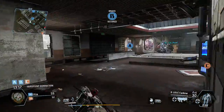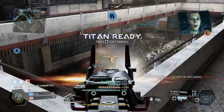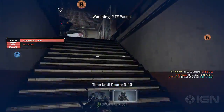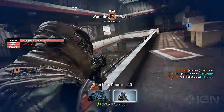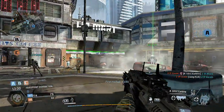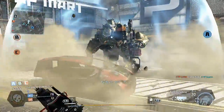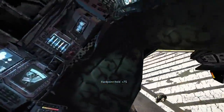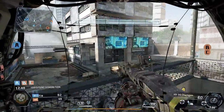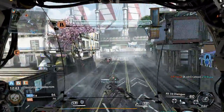Here we're already seeing how differently the same map plays, because all the capture points are inside. It is worth noting for Call of Duty fans: you can melee execute people by clicking in the right stick in this game, but the range is — you have to be right up on them. It's not like Call of Duty where you can lunge in from six feet away and stab them to death.